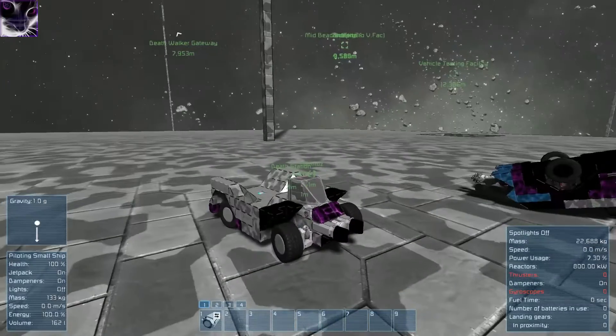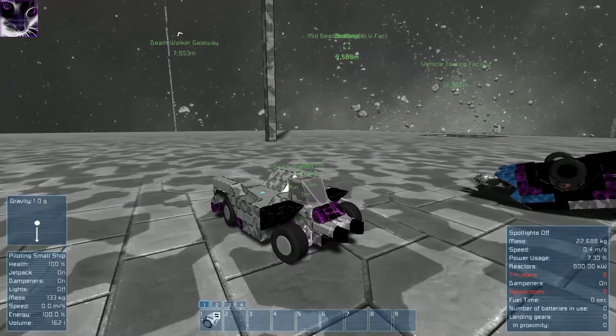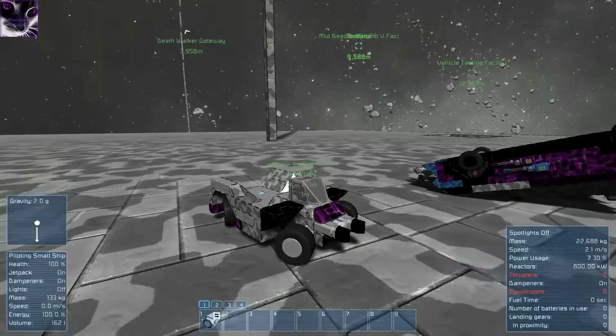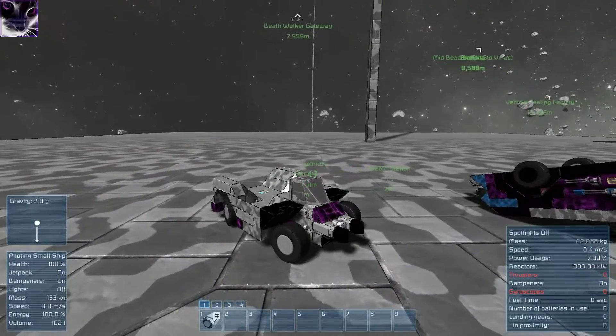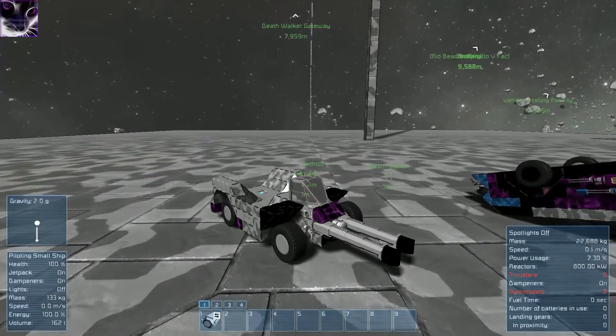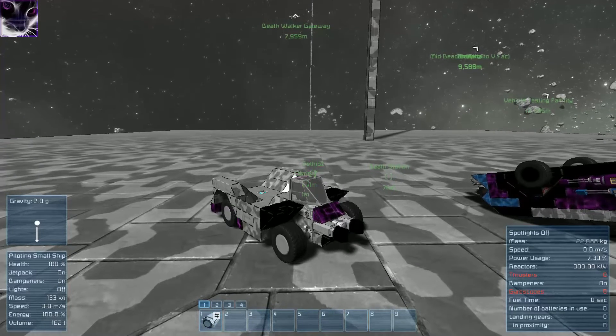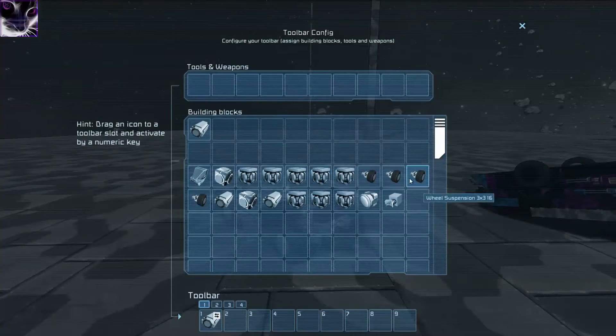You can limit the front wheel steering or whatever you want - you can limit all this. I have four wheel steering and four wheel drive. And I also have pistons. If you press G you can map anything into the quick slots, which is pretty awesome.